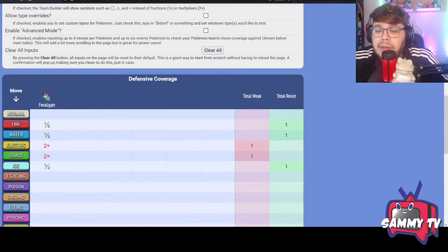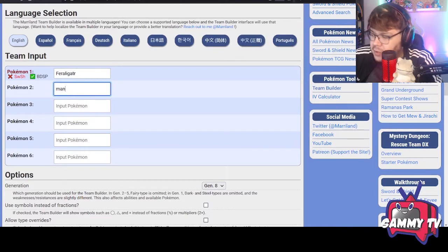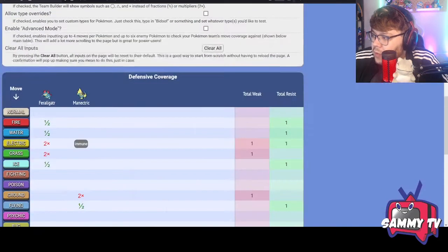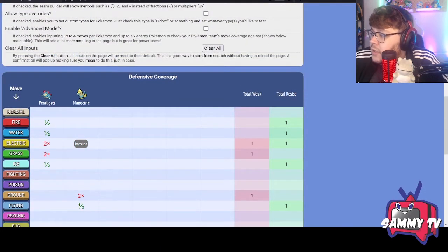We want to support Feraligatr. One of its biggest problems is it's not very fast and it's weak to Electric. What better than to support it with a Lightning Rod Pokémon? We can use Manectric. Once you type in Manectric and select the Lightning Rod ability, it gives you the Electric immunity right there — that shores up that weakness for Feraligatr, allowing it to Dragon Dance, set up, and then Earthquake those same Electric Pokémon.